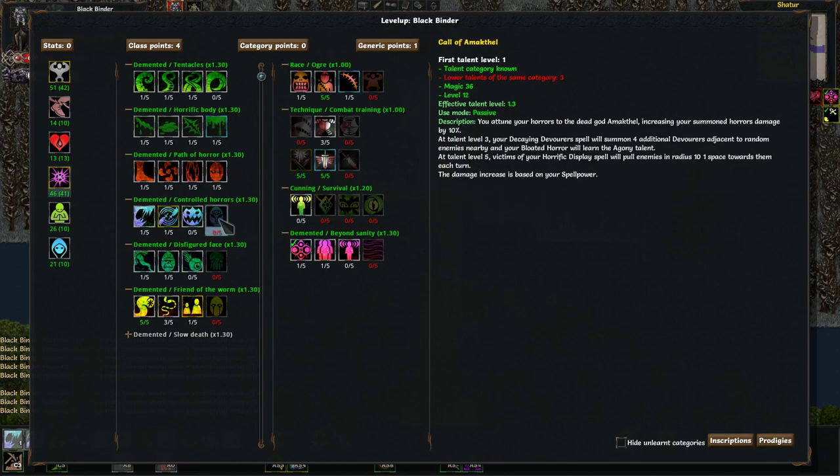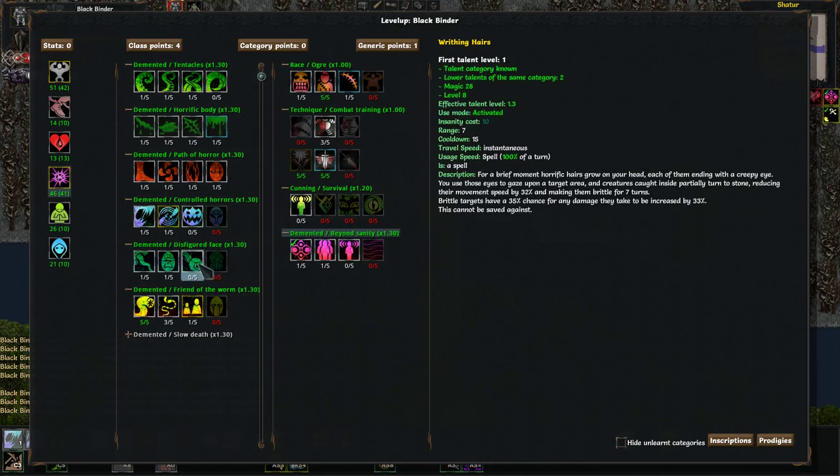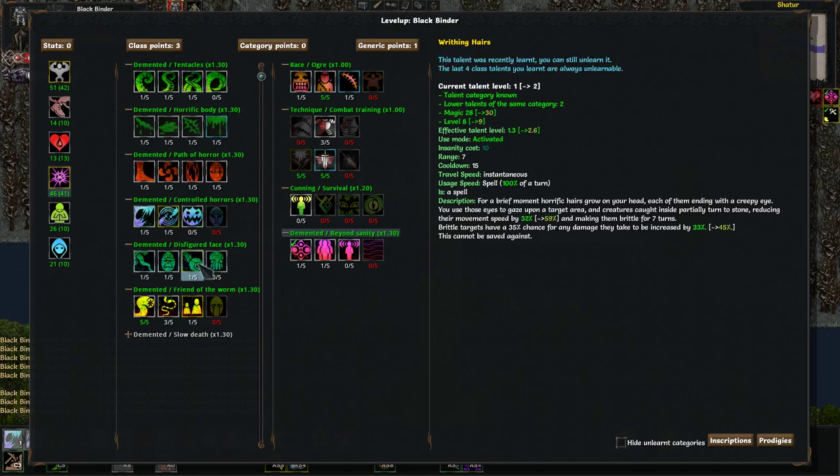Really what we're doing here is the extra decaying devourers. The agony talent on bloated horror is okay, but that's a slow ramping up damage over time ability, so it's not that great. And we also don't want him casting that first instead of mines. So we probably are not going to get these two. Writhing Hairs — for a brief moment, horrific hairs grow on your head, each of them ending with a creepy eye. You use those eyes to gaze upon a target area, and creatures caught inside partially turn to stone, reducing their movement by 32% and making them brittle for 7 turns. Brittle targets have a 35% chance for any damage they take to be increased by 33%. So yeah, we'll take a point in that.